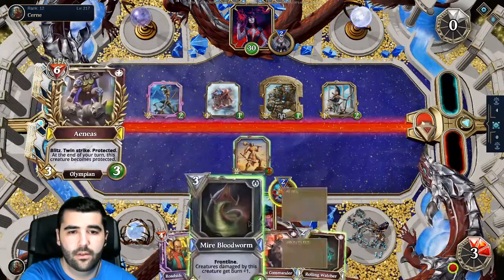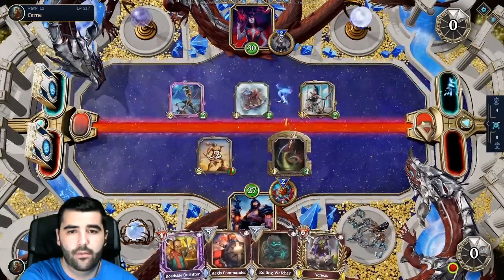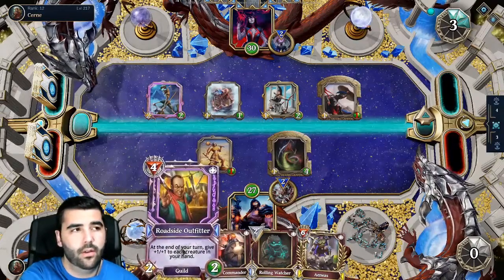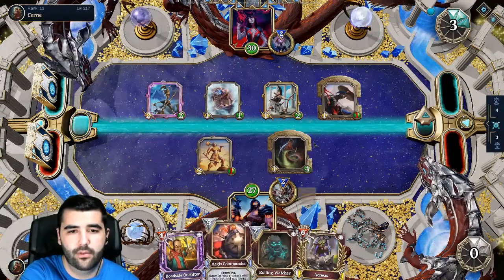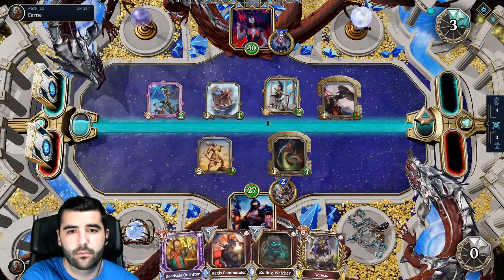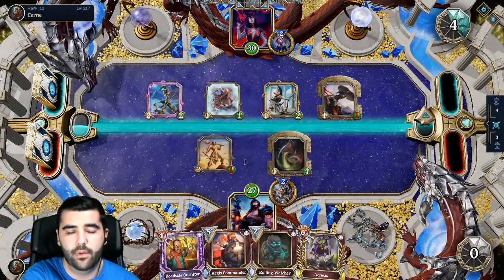My turn. Gonna need all four to deal with this, and then kill this. Maybe he's gonna do a full board clear. But then the Roadside Outfeater will die. So maybe I'll just jump to the Aegis Commander first, cause he could do a dying mission on one of them and then use all five of them to clear my board.